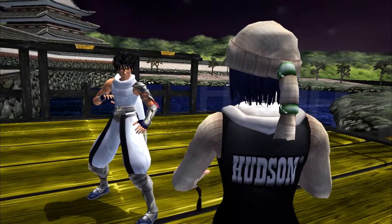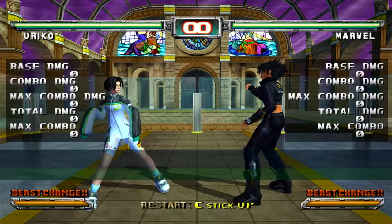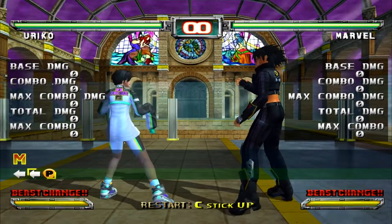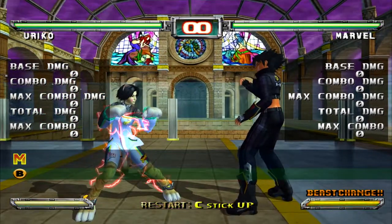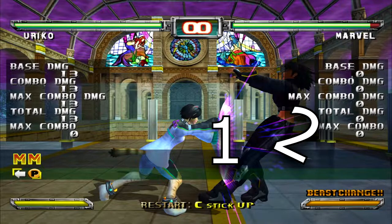It's important to note that certain attack moves on characters won't guard break unless they're in Beast. Here's Uriko's back punch in Human, and here's Uriko's back punch in Beast. The major two differences are: one, her back punch is breaking Marvel/Sheena's Light Guard, and two, Marvel/Sheena is in a staggered state.